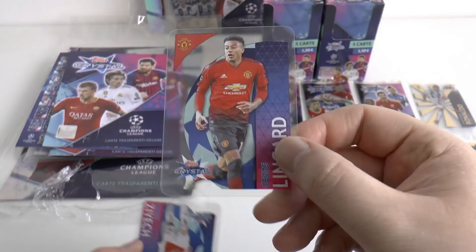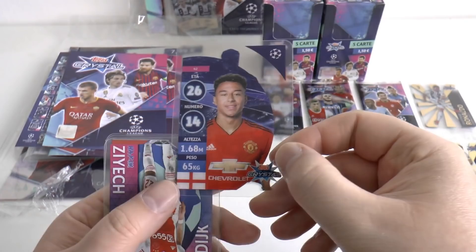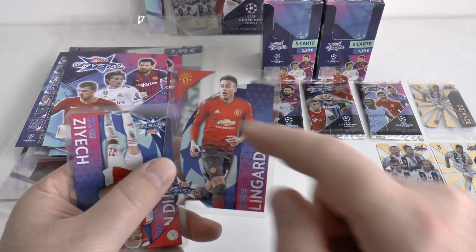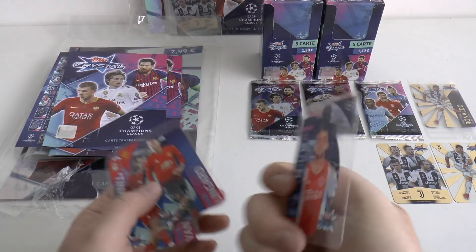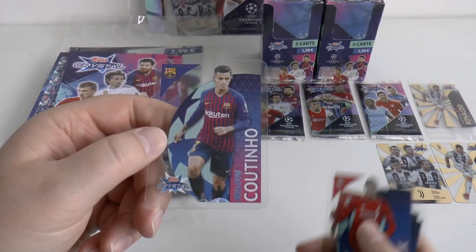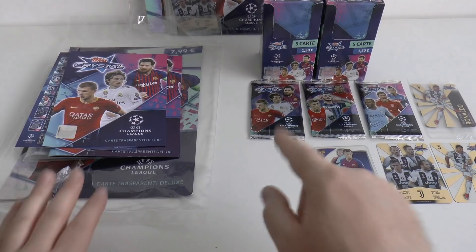Each card on the back has got the player profile — basically their age, number, height, weight and country. This one is Jesse Lingard, with an action shot on the front. That's a really nice feature for the collection. There's also Zajac of Ajax, VVD from Liverpool and Philip Coutinho making up the rest of that starter pack. So we've shown you the different packs — let's get straight into our first box.